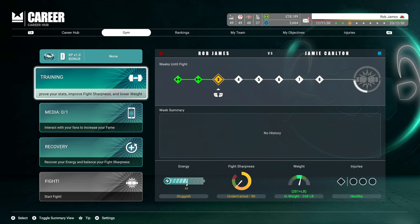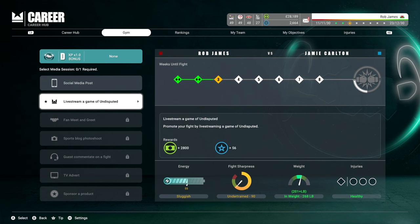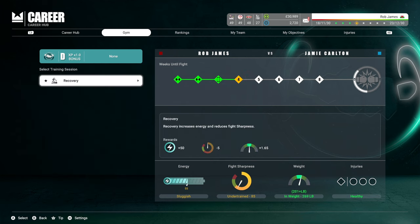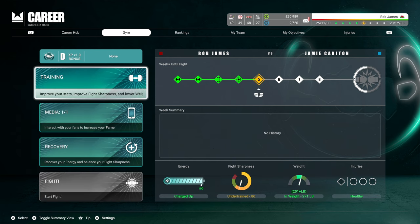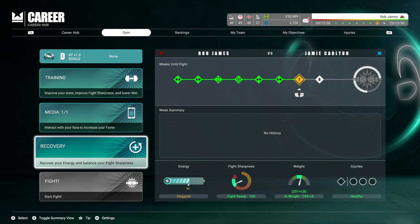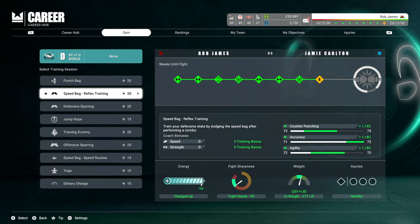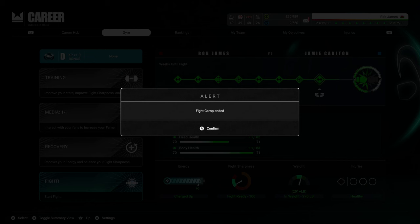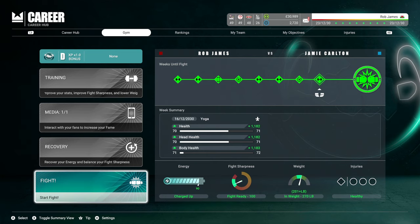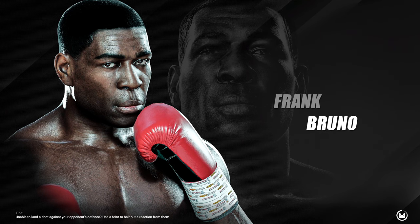As you select the training on the right hand side, you can see the areas which you will improve on if you select it for that week. My energy has gone down on training, my fight sharpness has increased, and my weight is in there also. On the right hand side you have got injuries — I have only ever had one injury so far and I've probably done about 20 fights, and it did knock me out so I could not compete in that fight and therefore lost some money. The perfect scenario is you're 100% energy, 100% fight sharp, and on weight. It does take a little bit of time to get this right. Fight camp has ended and the stats are really good, so I should be confident going into this one.